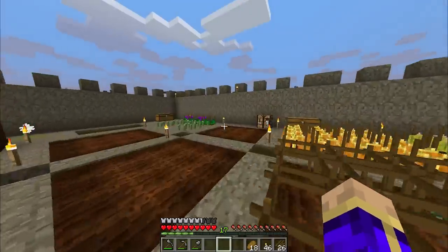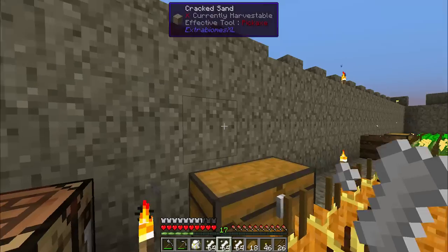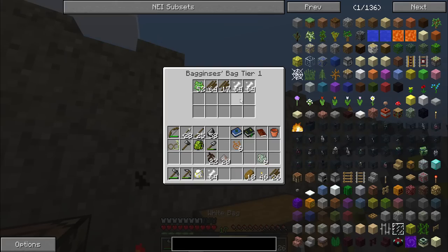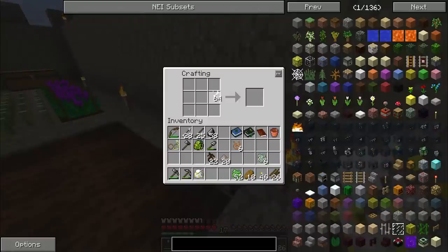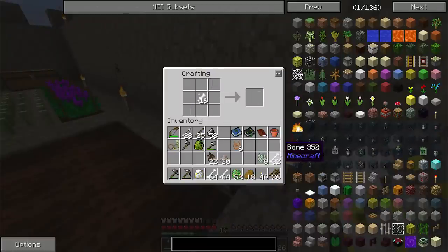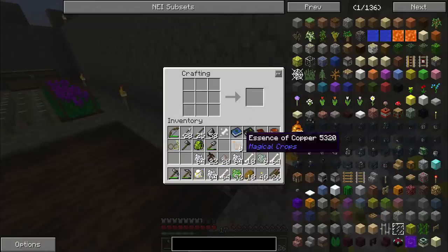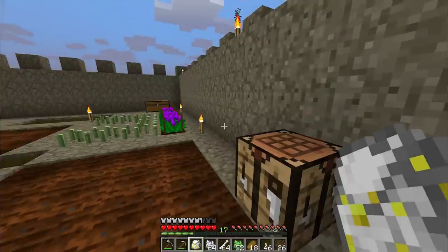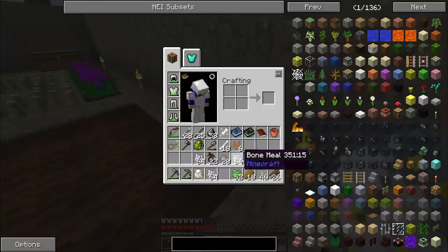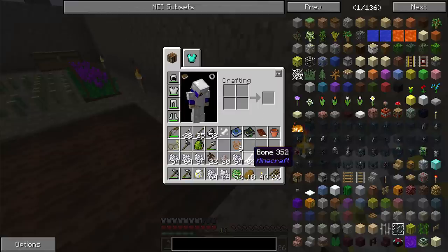I need bone meal and cactus green — bone meal in general. Let's just keep a few stacks of the skeleton essence on hand in my farming supplies bag, and bones. One stack of the skeleton essence is more than three stacks of bones, and each stack of bones is three stacks of bone meal. Yeah, you're not running out anytime soon, even with as little as we have of the skeleton essence.